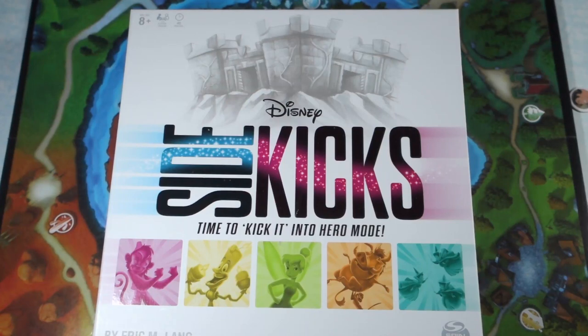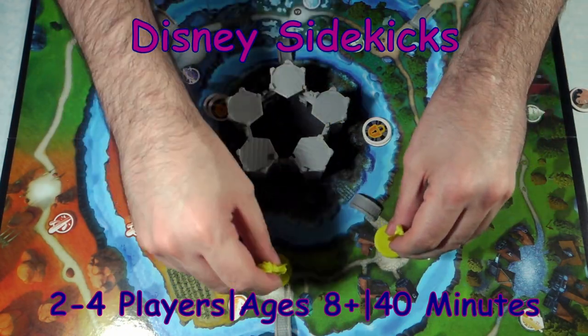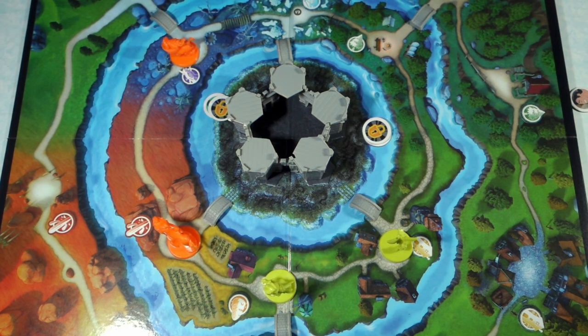Hello and welcome to How to Play at Mapping Key Gaming. My name is E and today we're going to learn how to play Disney's Sidekicks. Disney's Sidekicks is a two to four player game for ages eight and up and plays approximately 40 minutes. One thing to note: go down into the description — I have the link for the most up-to-date rulebook. The rulebook that comes inside the box is incorrect.